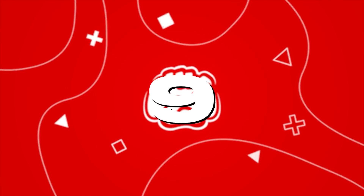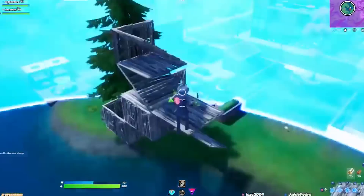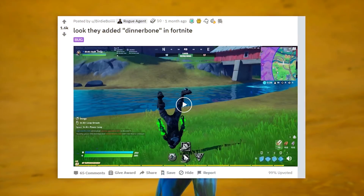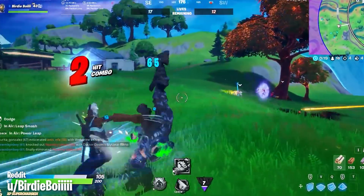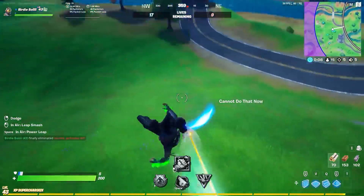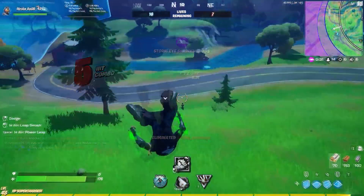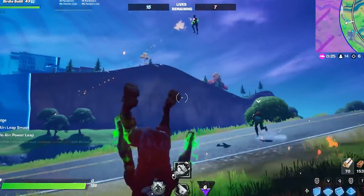Starting with number 9, the Dinner Bone Glitch. While flying around is pretty chaotic, at least we all know what caused it, but there was a glitch this season which took over the internet and no one knew how it was happening. Allow me to show you probably one of the wackiest glitches of Season 4 — the Dinner Bone Glitch. You'd just be playing a match and then see some legs come over a hill. It's both terrifying and hilarious, and while it was still game-breaking, I wouldn't exactly complain if this was left in the game.